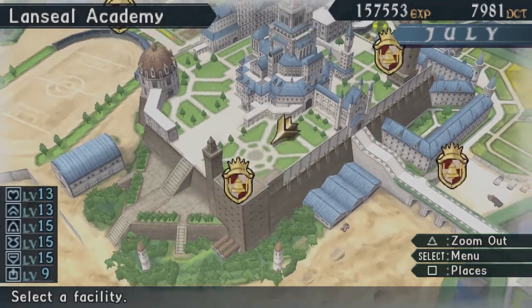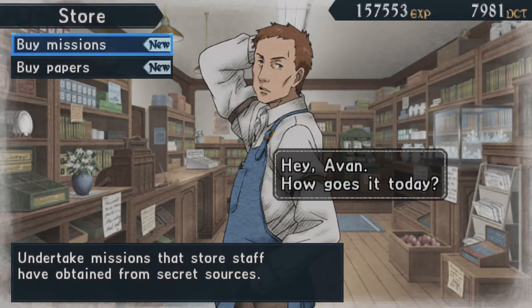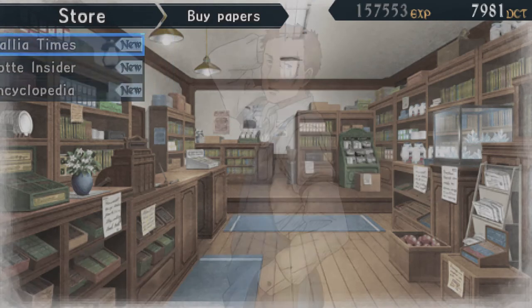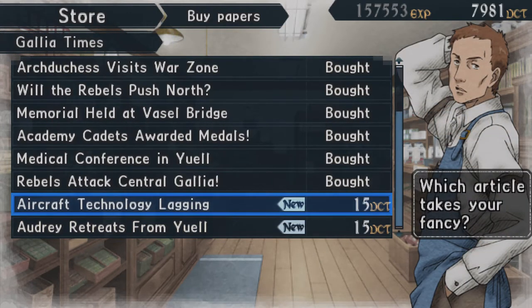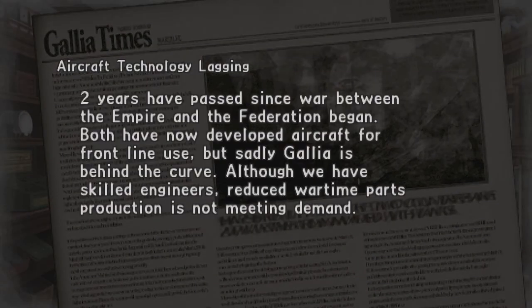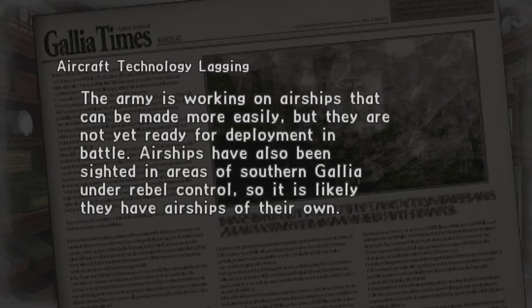What about the store? There's got to be new stuff in the store. Hey Yvonne, how goes it today? The long-range tanks — okay, but I'm too poor to buy it. Aircraft technology lagging: two years have passed since war between the Empire and the Federation began. Both have now developed aircraft for front-line use, but sadly Gaulia is behind the curve. Although we have skilled engineers, reduced wartime parts production is not meeting demand. The army is working on airships that can be made more easily, but they are not yet ready for deployment. Airships have also been sighted in areas of southern Gaulia under rebel control, so they likely have airships of their own.